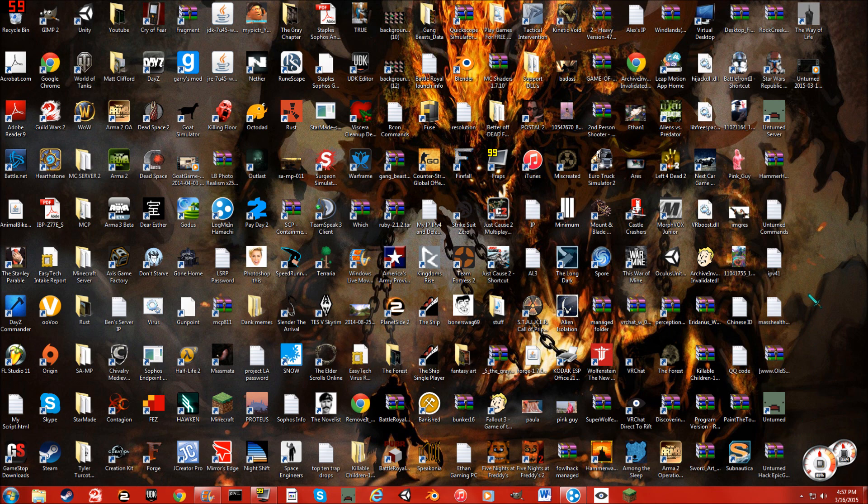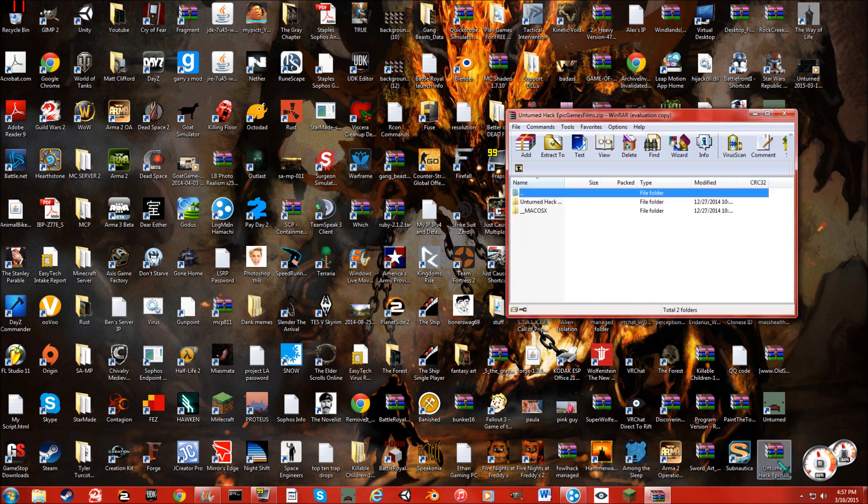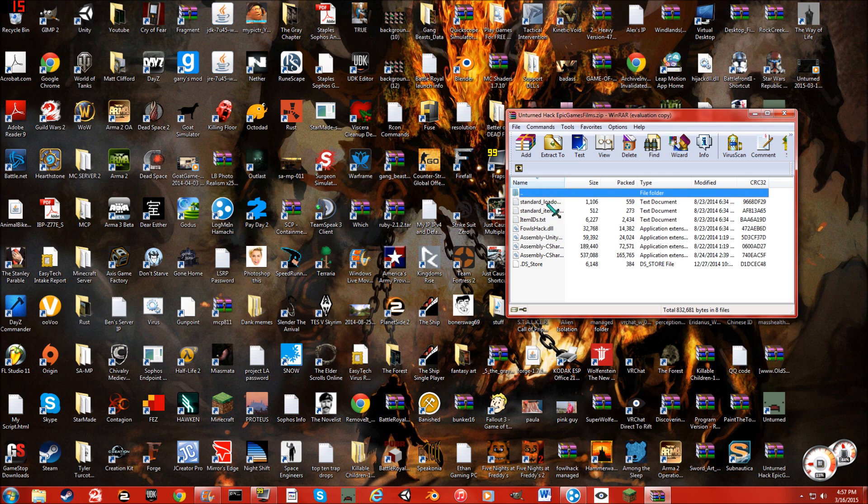Once you're done downloading, you want to drag it to your desktop — I have it right here for purposes. You want to go into this folder. If you're running Mac OS, then you want to go into the Mac one, but I'm running Windows so let's go into this. You'll see here we have copies of all the assemblies, we also have standard loadout, item spawn list, item IDs, and the Fowl's Hack DLL itself.